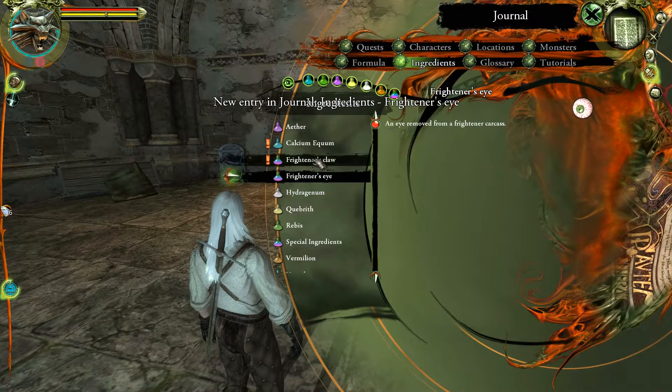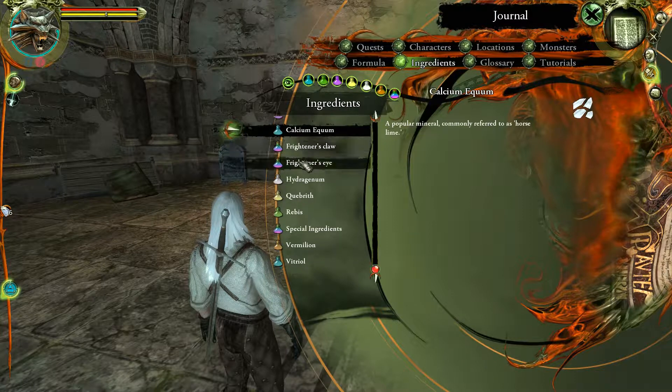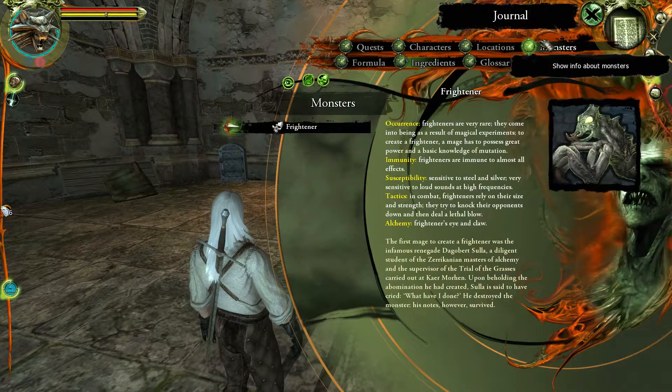In the journal: Frightener's Eye, Frightener's Claw, Calcium Equam — those are our new ingredients. For monsters you have the Frightener listed: very rare, they're sensitive to sound and basically don't get knocked down. The first mage to create a Frightener was the infamous renegade Dagrabat Sulla, a diligent student of the Zarakenian masters of alchemy and the supervisor of the trial of the grasses carried out at Kaer Morhen.